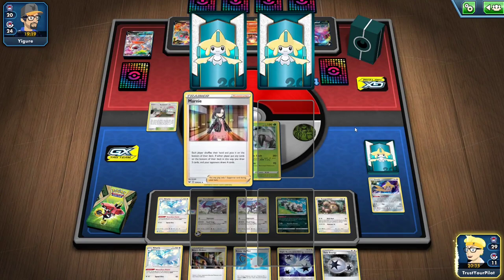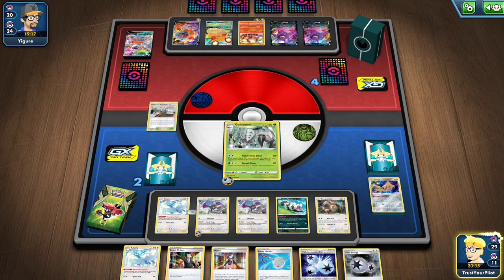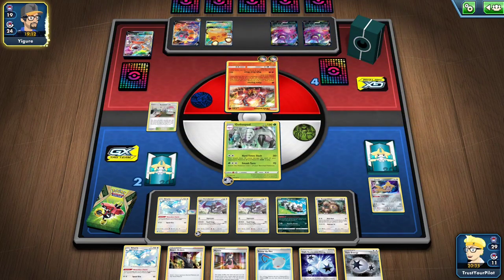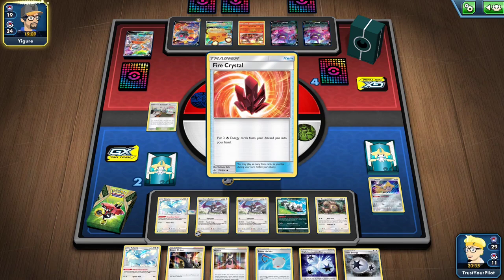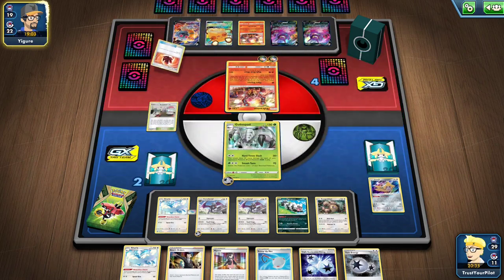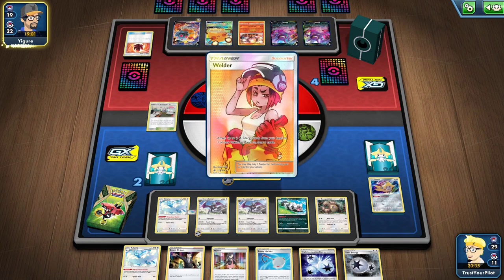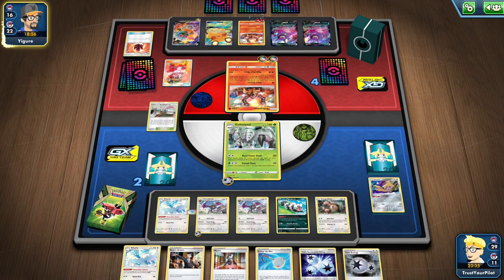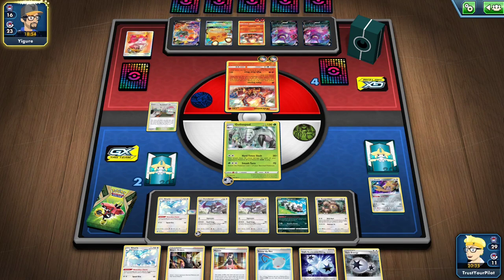All my Energy was prized or at the bottom of my deck. As long as they don't Marnie me or Reset Stamp me, I win — as long as my hand goes untouched. They had more than one Volcanion. So not going with Altaria and hoping after I knocked out the first Volcanion — that was very smart. But again, if they don't have a Reset Stamp, then I win.